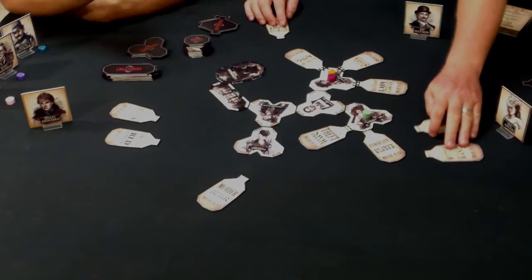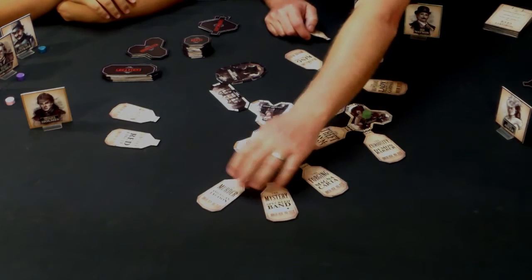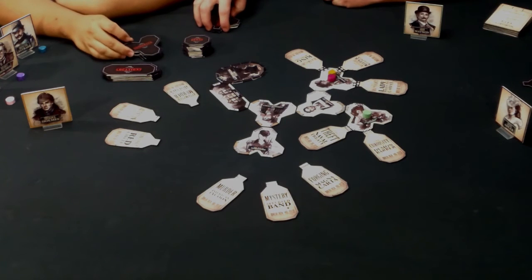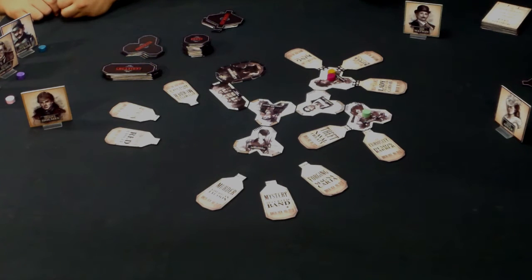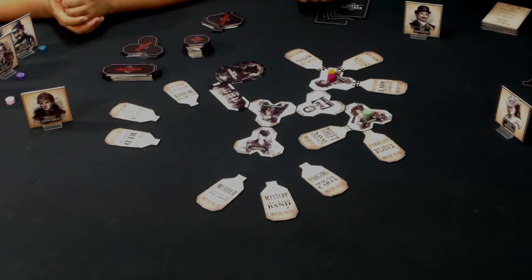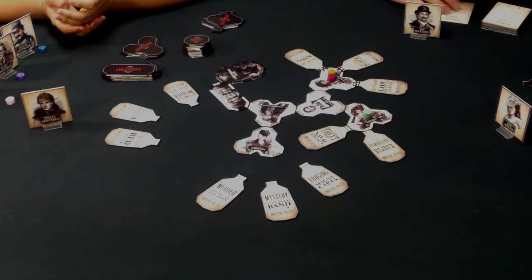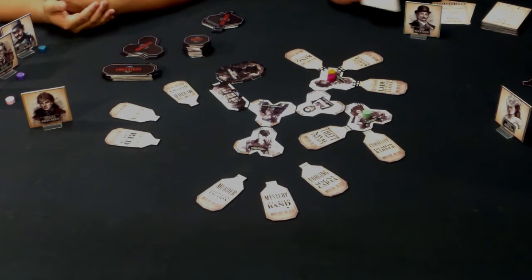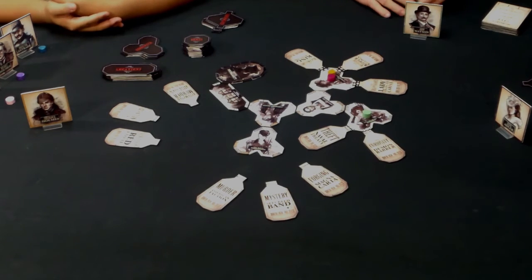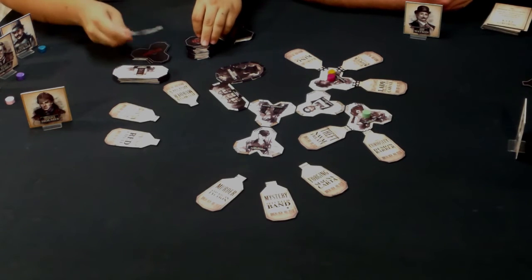We decide to keep drawing witnesses since there are only three left and we haven't seen them all. Watson draws six Moriarty cards. Moriarty steals clues repeatedly — but we literally have no clues left, only people. Multiple steal-a-clue cards go wasted since we're completely clueless. We hang in there. Now it's Irene's turn.